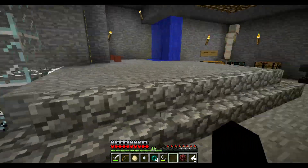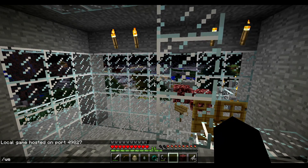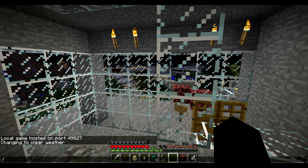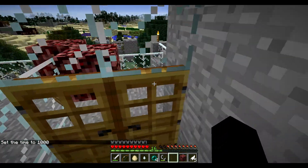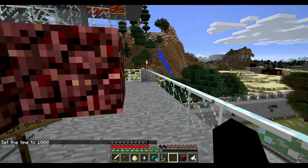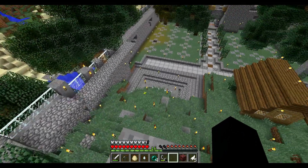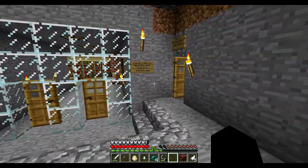After exiting the mine we pop back up here. Let's go ahead and get rid of this rain. The commands are a little different in this version — forgot about that. We're gonna pop out here, and I covered that sign for specific reasons. Let's go to the library and then we'll head up to the roof.